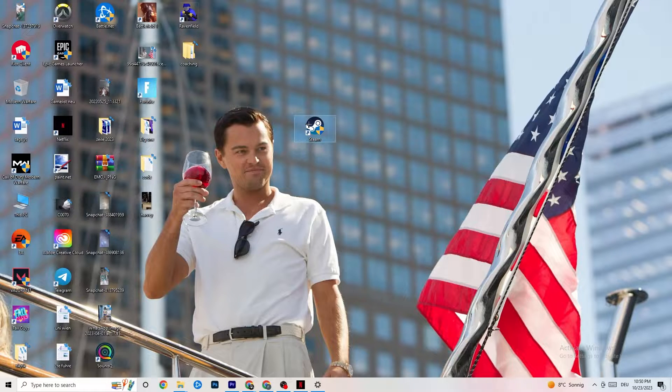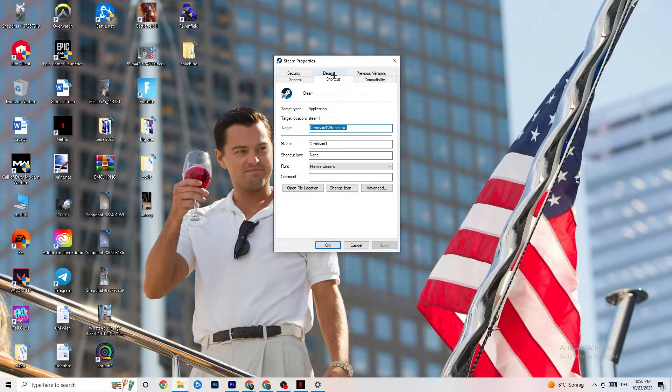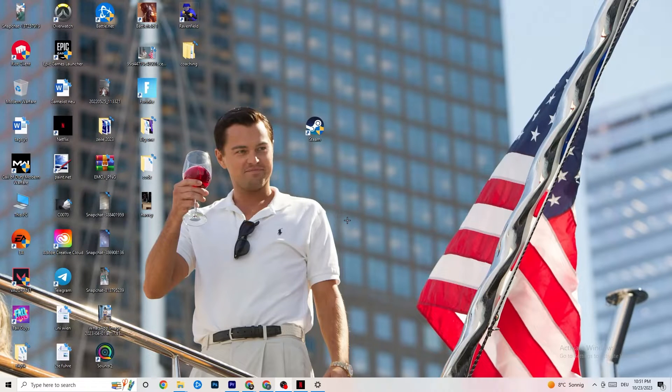If that doesn't fix it, close the game and launcher, right-click the launcher shortcut, go to Properties, and click on the Compatibility tab. Enable 'Run this program in compatibility mode for' and select the latest available version — for me it's Windows 8. Disable reduced color mode, disable 640x480 resolution, disable full-screen optimizations, and enable 'Run this program as an administrator.' Click Apply and OK.